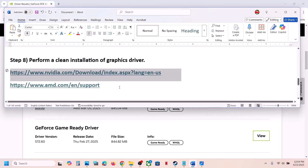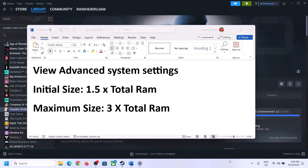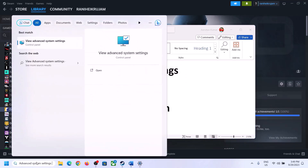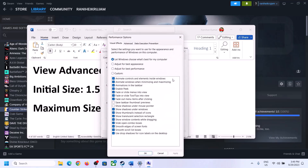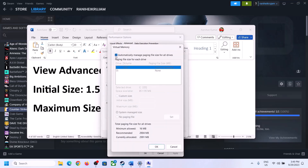The next step is to increase the virtual memory. Type View Advanced System Settings in the Windows search box and click on it. Click on the first Settings button, go to the Advanced tab, and then click on Change. Uncheck the box that says Automatically Manage Paging File Size for All Drives, and select the drive where the game is installed.